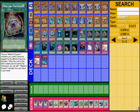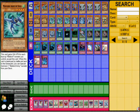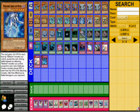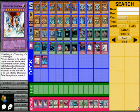I run only one Pot of Avarice in case I have a Meklord Army of Skiel destroyed, especially to recycle skills until I get the Meklord Emperors. Army of Granel will be more than 500 in the graveyard. For the extra deck I run three Cyber End Dragon — you all know that's for Malefic Cyber End Dragon.